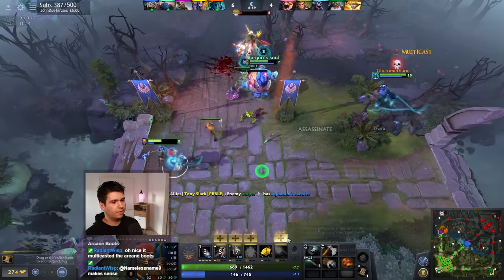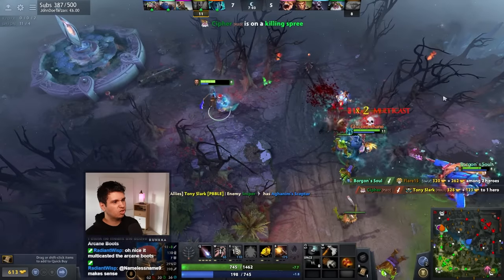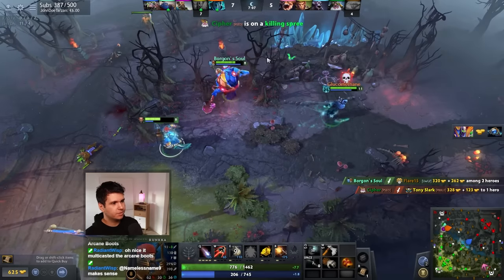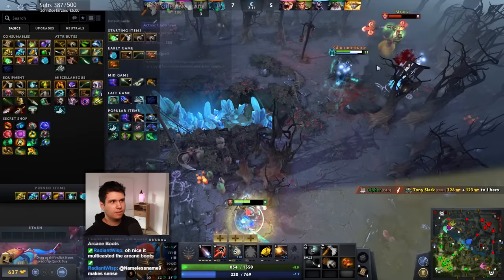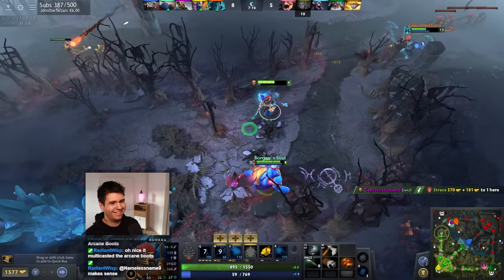We're landing some good hits, keeping our distance, just chilling. That's all we gotta do — stay in the back. Phantom Assassin comes in and nukes him down. There's a fella — it's okay, we can get him. Magic Missile, and dead! Ha!